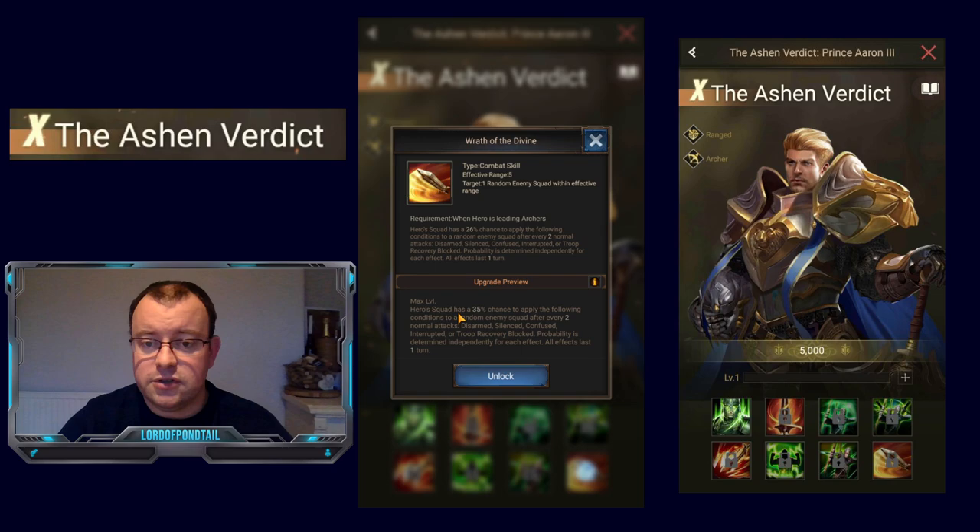What does Skill 8 do? The hero squad has a 35% chance to apply the following conditions to a random enemy squad after every two normal attacks: disarm, silence, confuse, interrupt — which stops a combat skill that requires prepping — or troop recovery blocked. That would be good against heroes like Skander who have massive healing abilities. Probability is determined independently for each effect. All effects last one turn — so you've got five different effects, each with a 35% chance to activate, triggered after every two normal attacks.